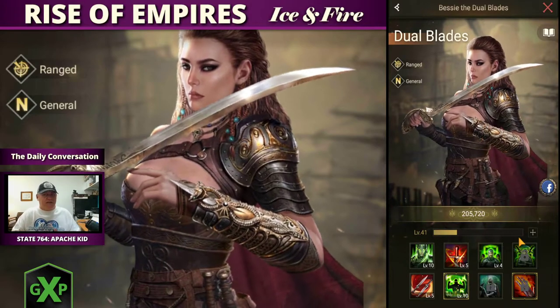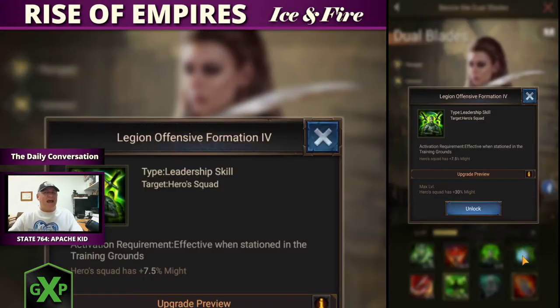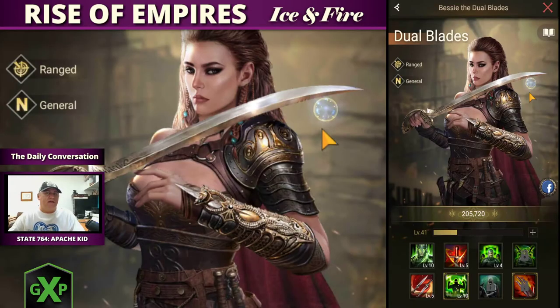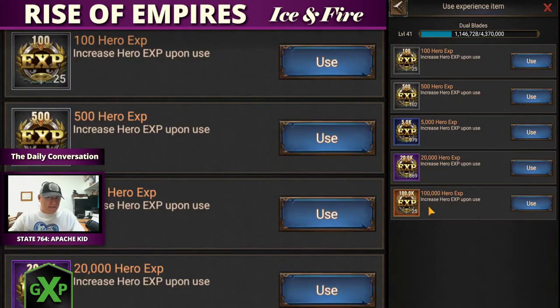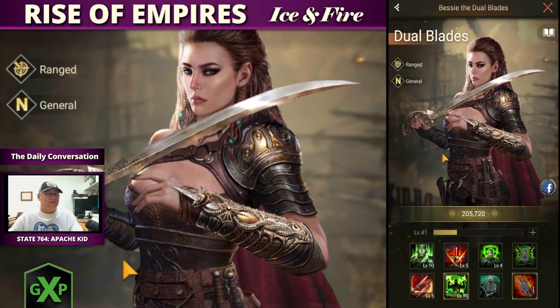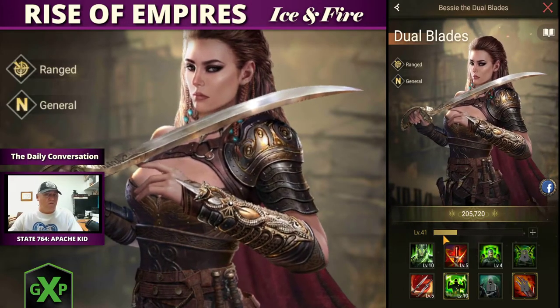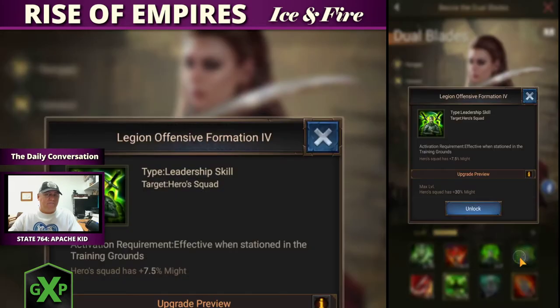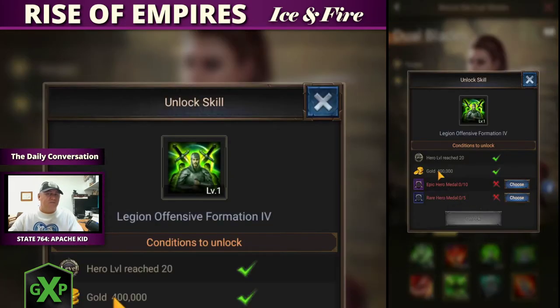That is the rundown of skills. What I wanted to show you is how to activate them. In this one, I have not unlocked the might skill. When you go to unlock it, there's a certain hero level required — that hero level is the XP of that hero, and you have to keep increasing it. Currently my Dual Blades is at level 41 XP, so I've surpassed the level 20 requirement. It also needs 400K in gold.